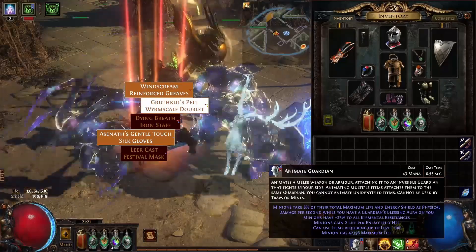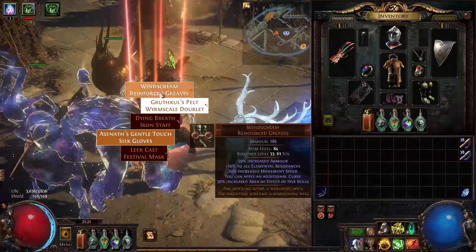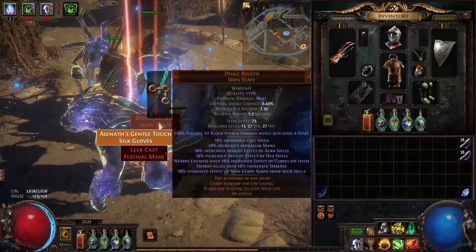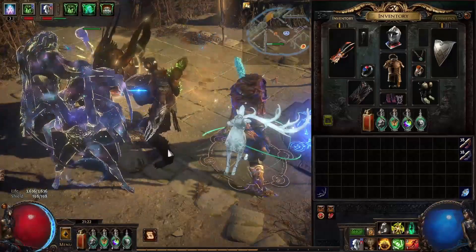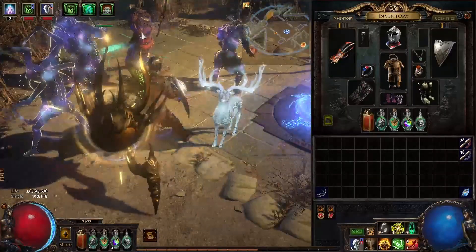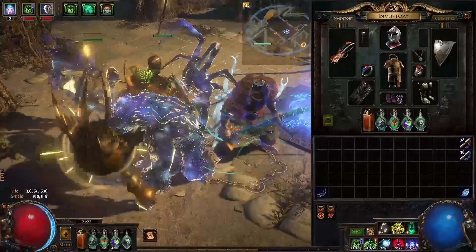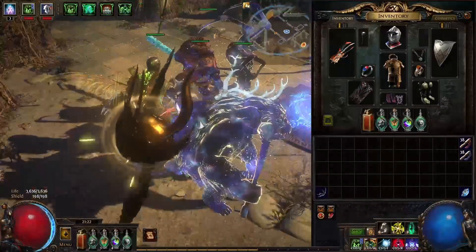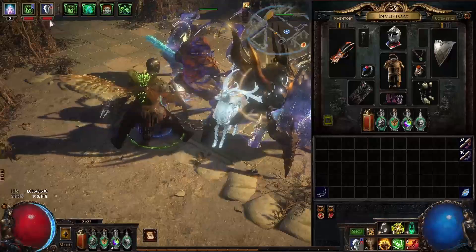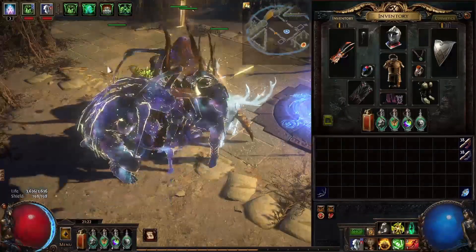Also, try to make sure your AG is at least 40k to 50k HP — that should be pretty comfortable. So my AG is up, there it is right there. I am going to run Haste and see if it sustains — just keep checking this bar. It sustains pretty easily.